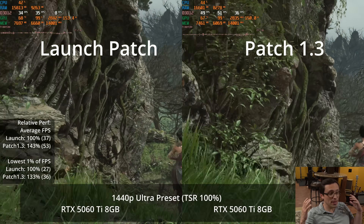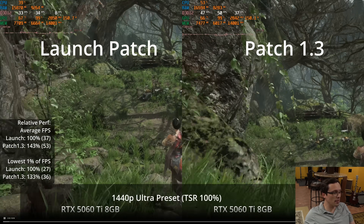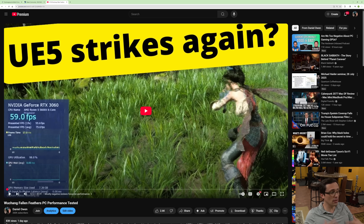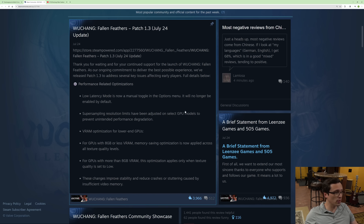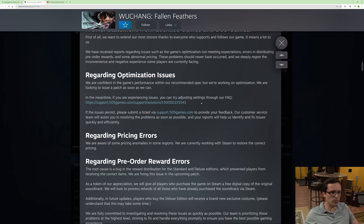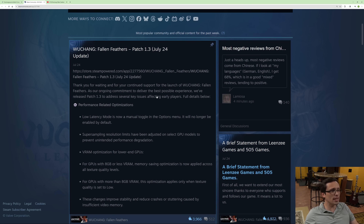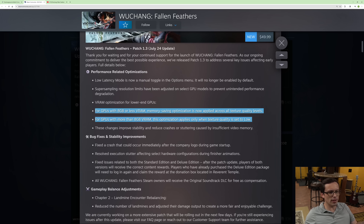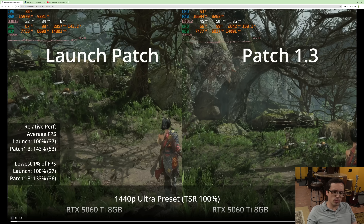Since I just did a video yesterday talking about the PC performance not being amazing on this game, I thought it's only fair to test out the performance optimization patch 1.3 that just launched. Yesterday I tested launch day performance in Wutong Fallen Feathers. There was a lot of user reviews upset about the performance, and the developers posted acknowledging the poor performance, calling out that improvements and optimizations would be incoming. We did get a 1.3 patch today targeting performance improvements, including specifically making the game run better on 8GB graphics cards.